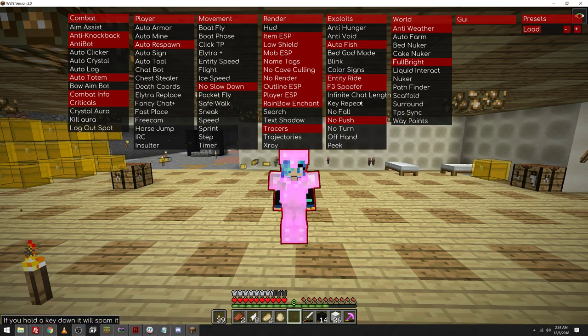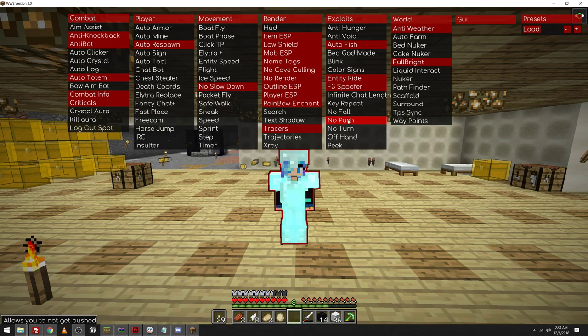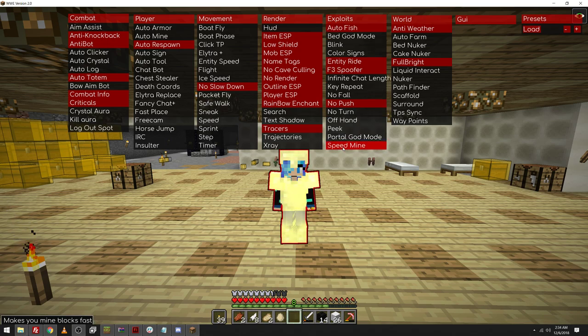There's text in the bottom corner that tells you what each feature is. Peak makes you not fall in the Void. Bed God mode makes you invisible when you're asleep. Blink allows you to teleport. Color Signs make colored signs. No Fall, No Push, No Turn. Offhand lets you swing with your left hand instead of your right hand. There's Peak — when you hover over a Shulker box in your inventory, it shows you what's in it. That's insanely cool. Portal God mode makes you invincible when you go through a portal. That's something really cool I've never heard of.